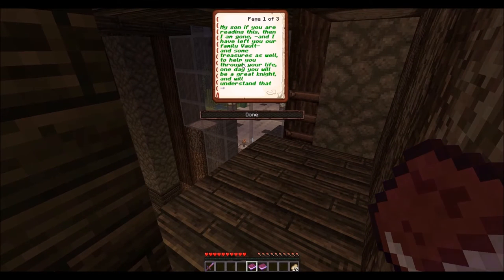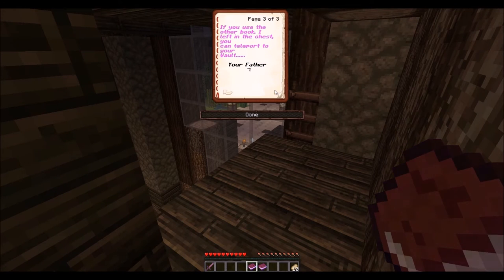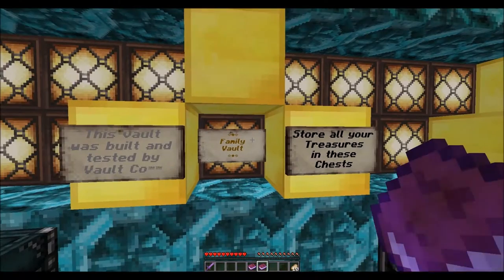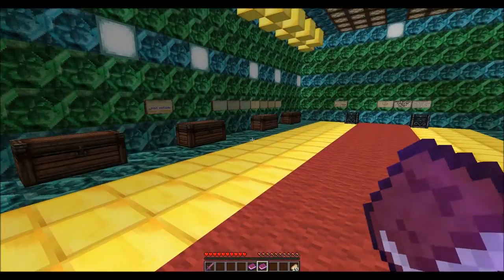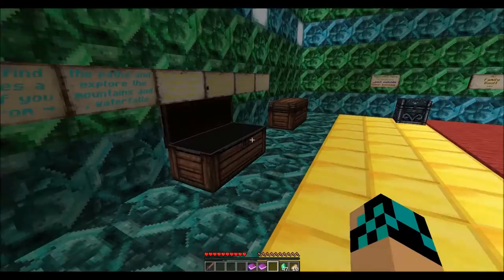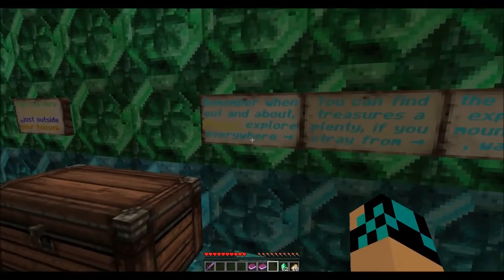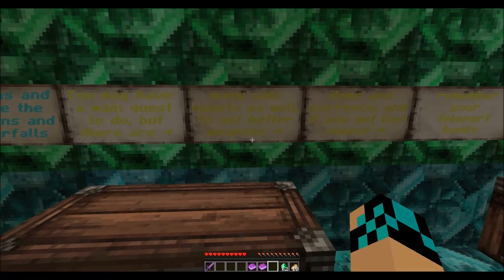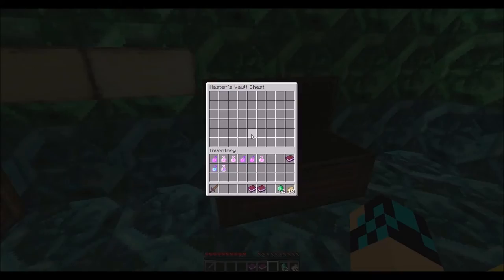A letter reads: 'My son, if you are reading this, then I am gone and I have left you our family vault and some treasures to help you through your life. One day you will be a great knight and will understand that being a knight has its rewards. You will definitely need to use the vault room to store all the items you find throughout your adventures. If you use the other books I left you in the chest, you can teleport to your vault.' The emeralds are the currency here. Explore everywhere, find treasures — there are many side quests to get better weapons, items, and currency. Remember to use your teleport books. You want to find as many star crystals as you possibly can throughout this map.